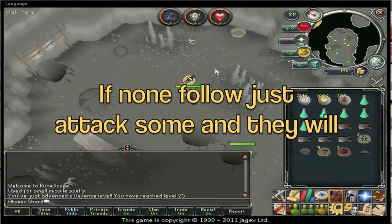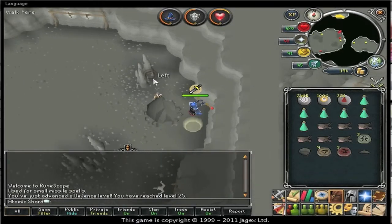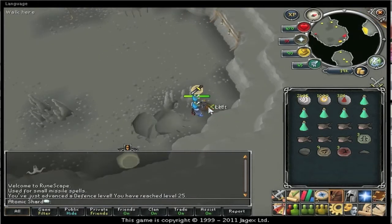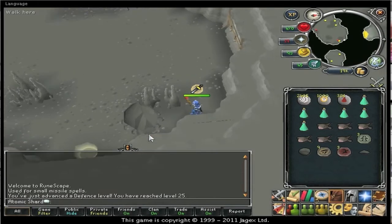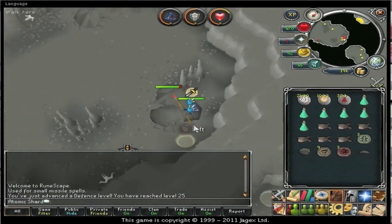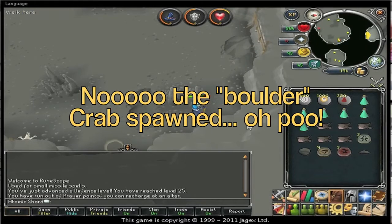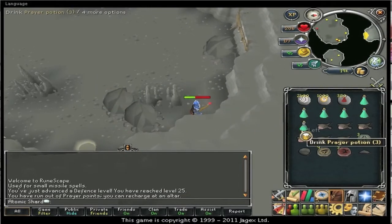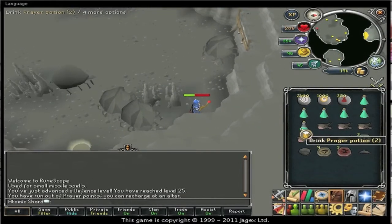Get some aggro and run over there just next to the portal so they come as close to you as they can, then quickly run in. I made the mistake of attacking the top one which is the one that runs away, so it's faffing around, and the boulder just spawned and turned into a crab. So I can still safe spot them but they'll retreat, so I'll have to use Protect from Melee - but no big deal.